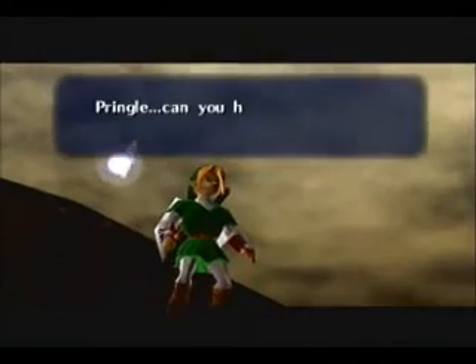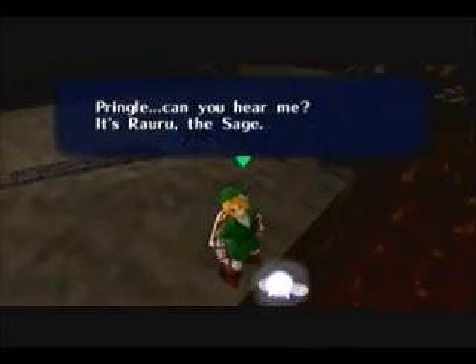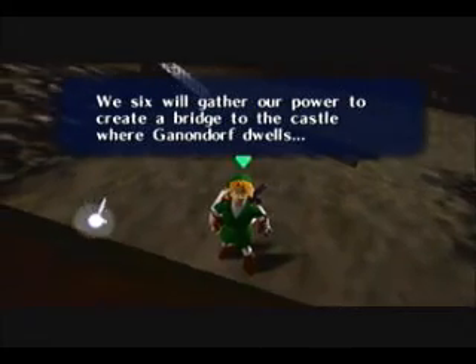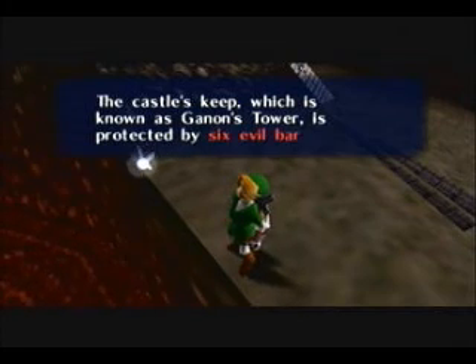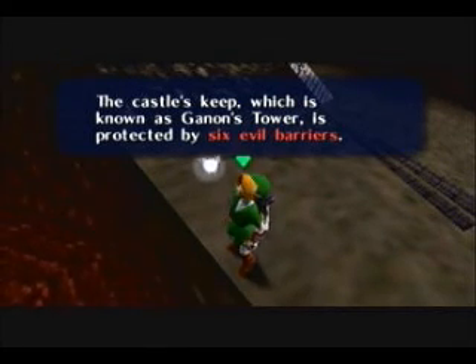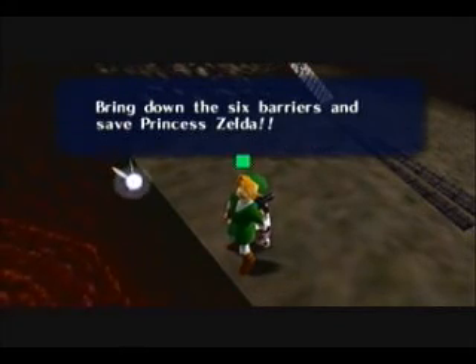Pringle, can you hear me? It's Rauru the Sage. We six will gather our power to create a bridge to the castle where Ganondorf dwells. The castle's keep, which is known as Ganondorf's tower, is protected by six EEEEVIL barriers. Bring down the six barriers and save Princess Zelda. Okay, sure, you got it.